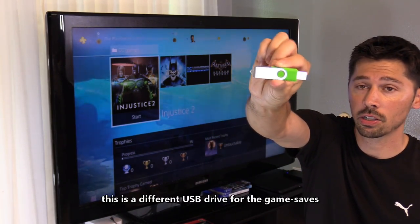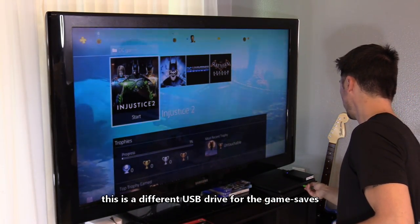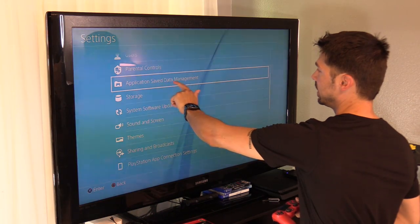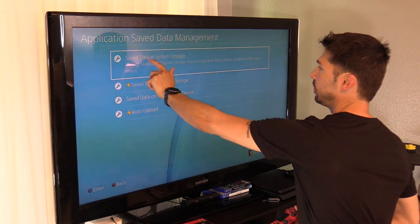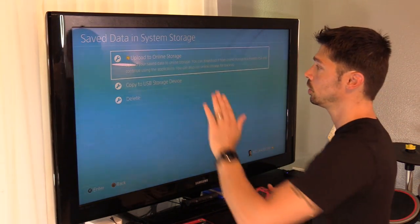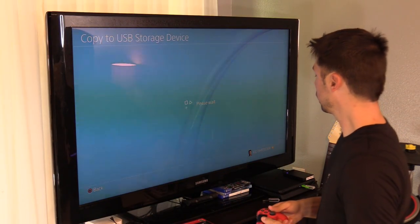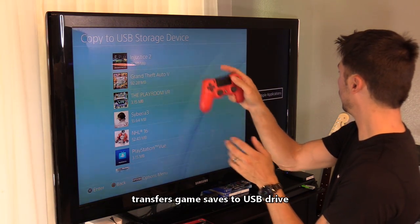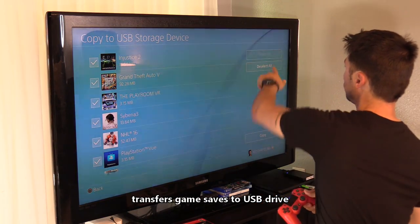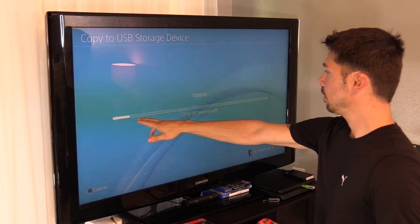Now we're going to put our saved data onto a USB drive. Plug it into the USB port, then go to Settings, hit X, Application Saved Data Management, click on Save Data. Select Upload to Online Storage if you have PlayStation Plus — choose that option. If you don't, choose Copy to USB. Hit the Options button, select Multiple, select all, and then click on Copy.